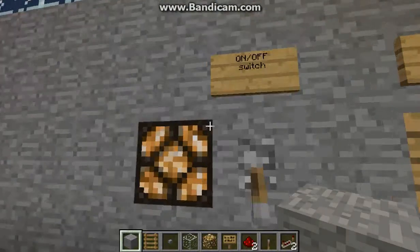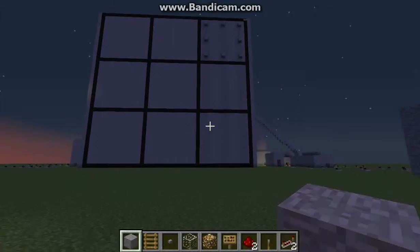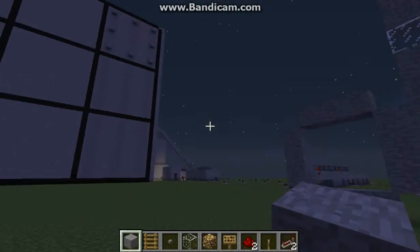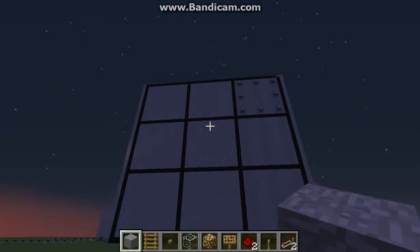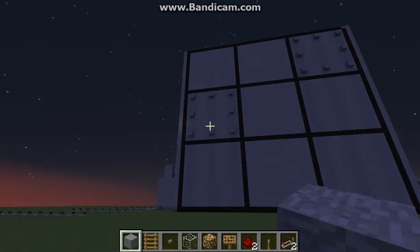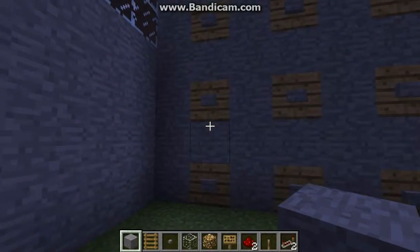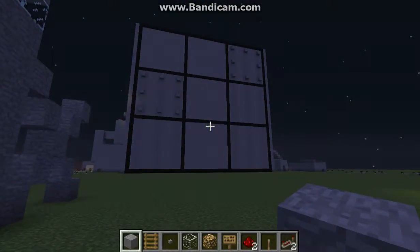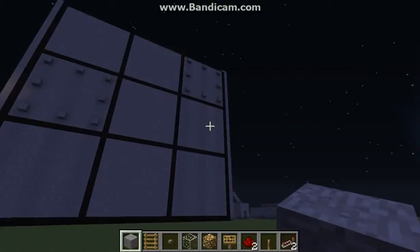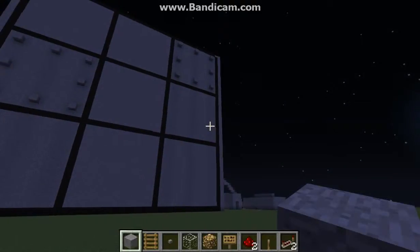Oh, it is on. Okay, good. There it is. Just need to be a little bit closer. As you can see, I'm on the circle side, and it puts up circles. That's basically it — it works for both sides. That should put one up over there. There it is.